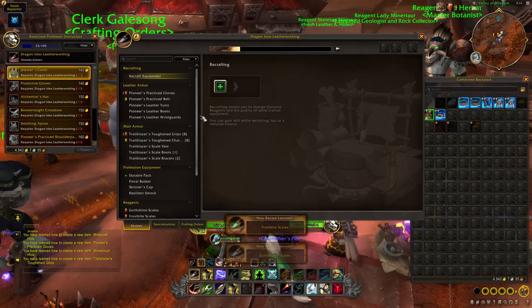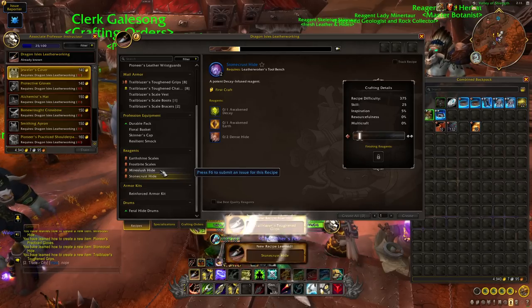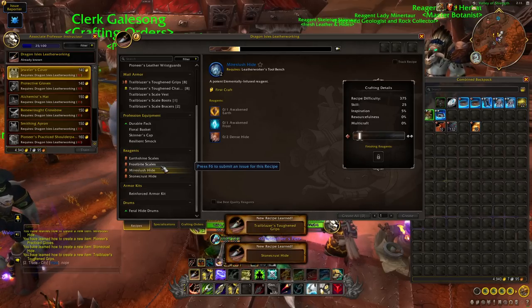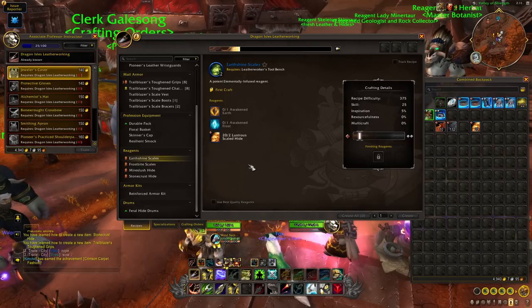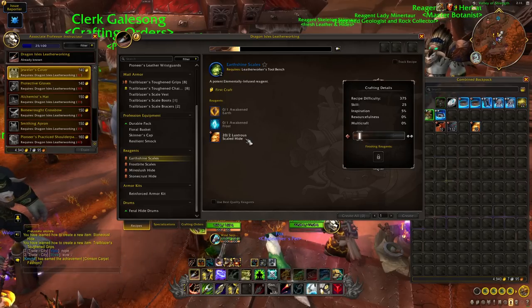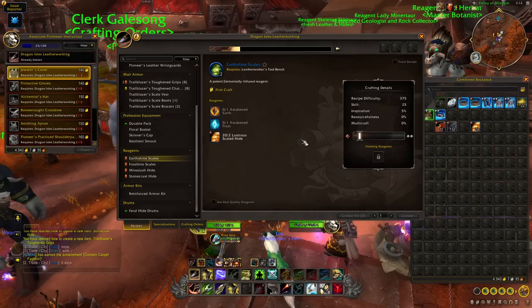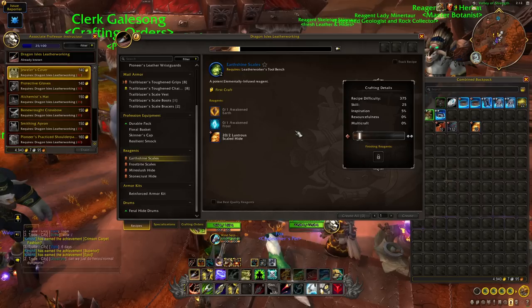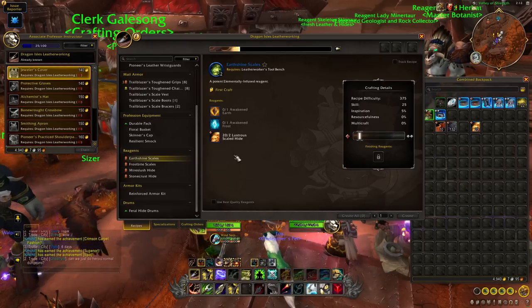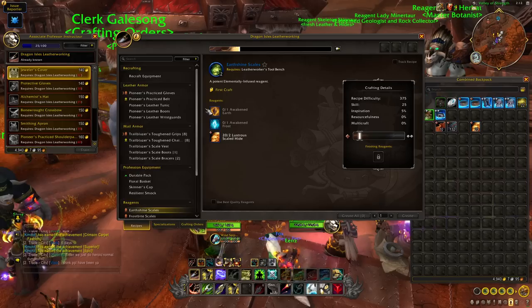An interesting thing for Leatherworking: the intermediate reagents. There's a bunch of these we'll be able to craft, and I really suspect there'll be a nice little market for people who become really good at crafting these. These intermediate materials go into making a lot of the endgame recipes and are seemingly going to be quite expensive — on top of the fact they're going to be really difficult to craft at top quality. If you want a slightly more casual approach to Leatherworking instead of crafting gear, maybe look at crafting these more efficiently and pushing the quality on them. You'll be able to sell loads of these — ironically, to other leatherworkers pushing for top quality gear crafts.